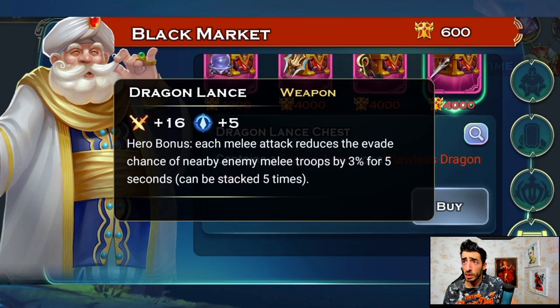Second trinket: Dragon Lance Hero Bonus — each melee attack reduces the evade chance of nearby enemy melee troops by three percent for five seconds, stacking up to five times for a maximum of 15 percent evade reduction. What I don't like is that it requires melee attacks. If you're going to use it, it's probably going to be Denji, because his melee attacks hit multiple targets — or maybe Bane. But I'm not really leaning toward this one much.